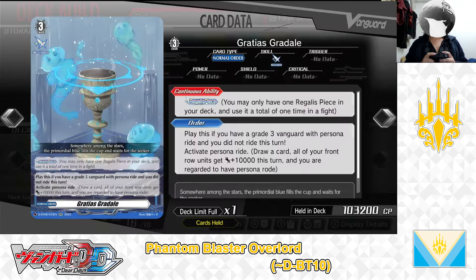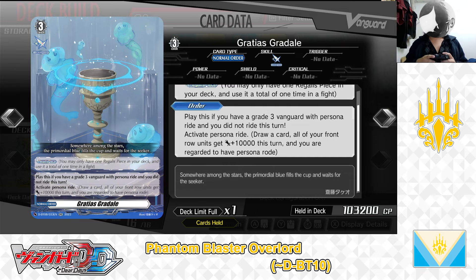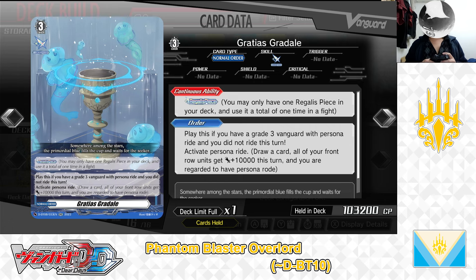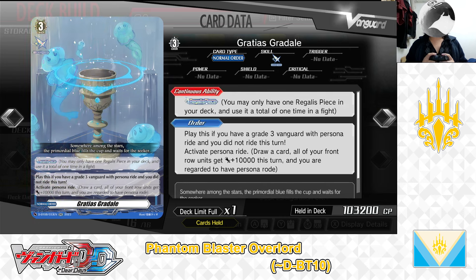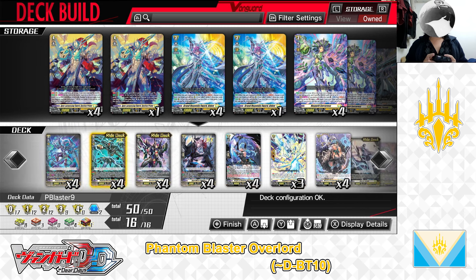Next up, the Grade 3 Normal Order, Gradia Gradle. First skill: Continuous — Regulus piece. You may only have 1 Regulus piece in your deck and use it a total of 1 time in a fight. Second skill: Order — play this if you have a Grade 3 Vanguard of Persona ride and you did not ride this turn. Activate Persona ride: draw a card, all of your front row units get plus 10,000 power, and you are regarded to have Persona Road. We have 1 in the deck. That covers the deck's Grade 3 lineup.